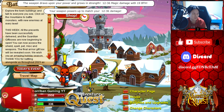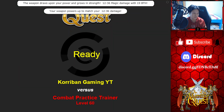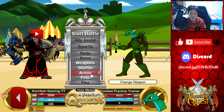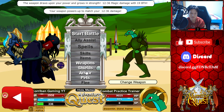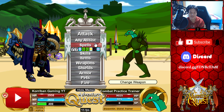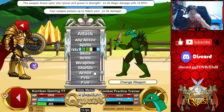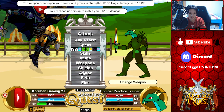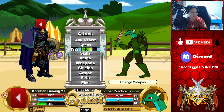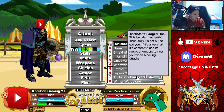Now for the part you've all been waiting for — going through the item rewards. First let's do the shield: trickster's fang buckler, and then we'll do the armor: trickster's hide. Oh wow, holy moly, that is cool! Did you see that? Let me do that again. First the mimic drops down and then you transform out of that — oh my god, that is so freaking cool!